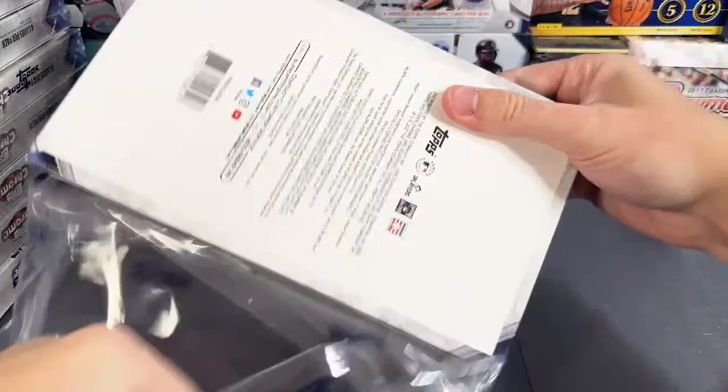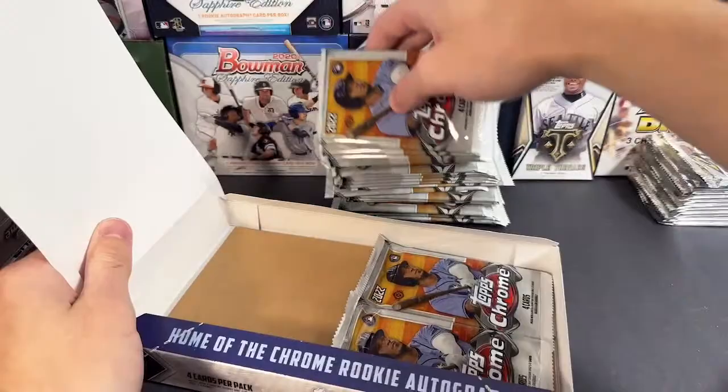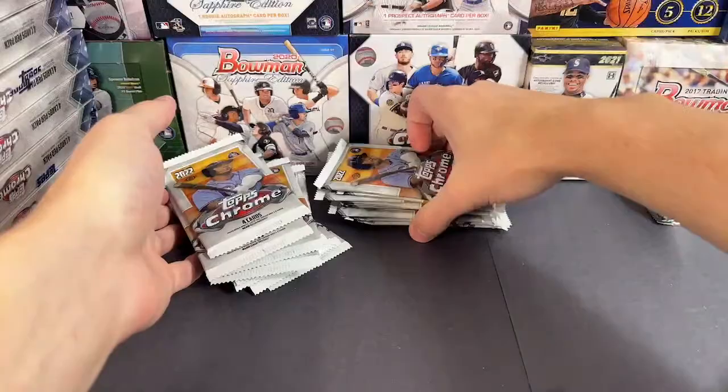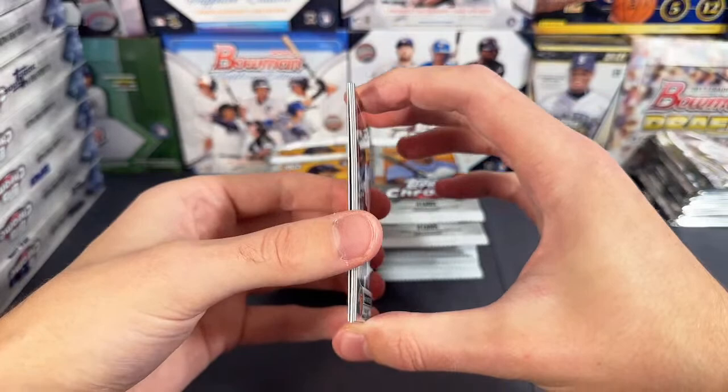Purple Donaldson would be the natural progression. All right, next box. Let's see — maybe since this is the color match case, maybe we'll start getting some red refractors for some red teams. I don't know, we'll see. Packs are falling down. All right next up.